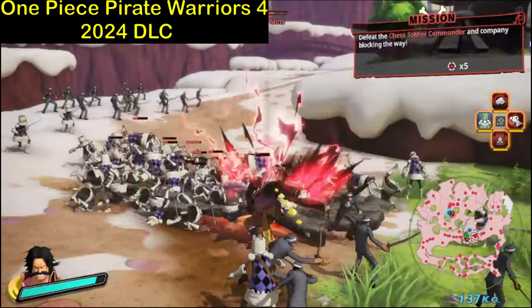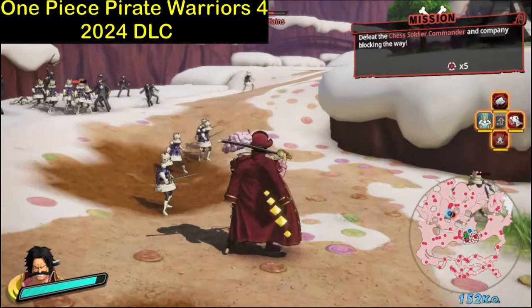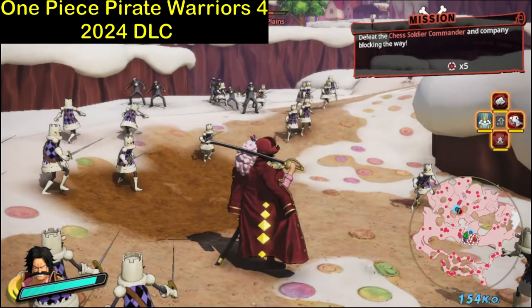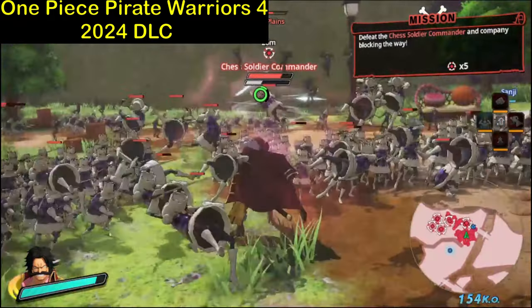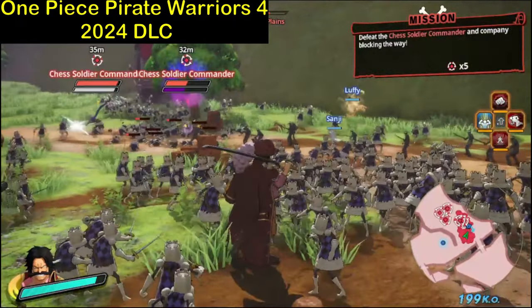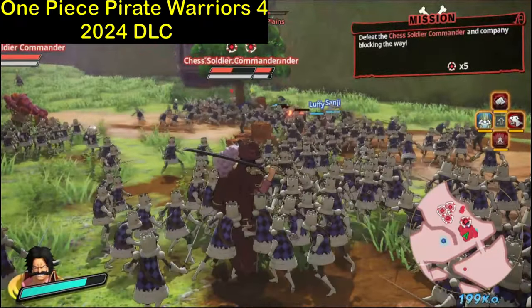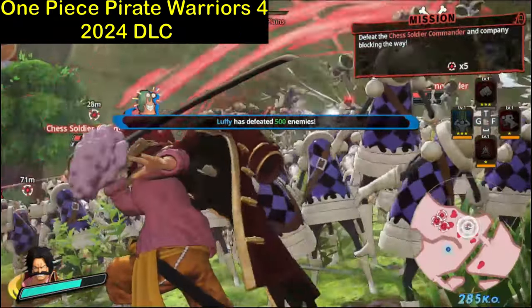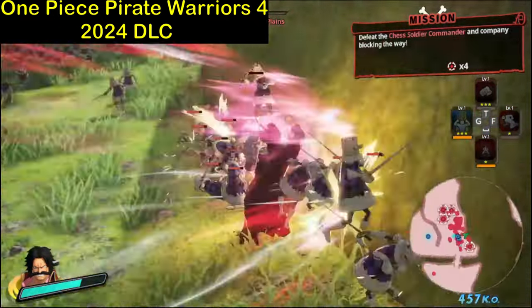Awesome! The Haki is awesome, everyone. I believe this is the most we can see of his attacks, unlike in One Piece Treasure Cruise and One Piece Bounty Rush. In this game we can unleash so many attacks from Gol D. Roger. Let's try some skills — and there's Kamusari, Divine Departure, that we also saw in Treasure Cruise and Bounty Rush.